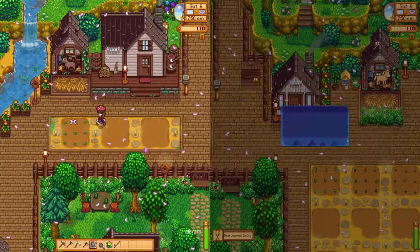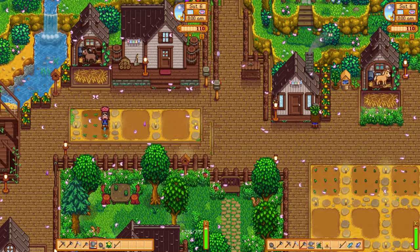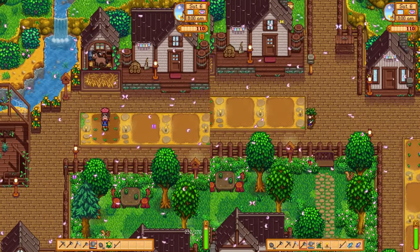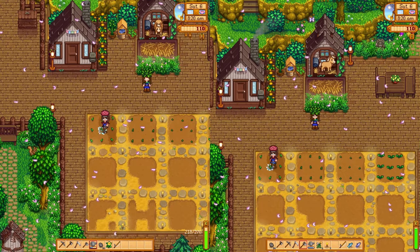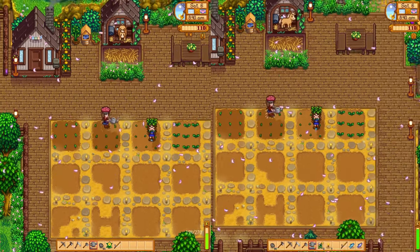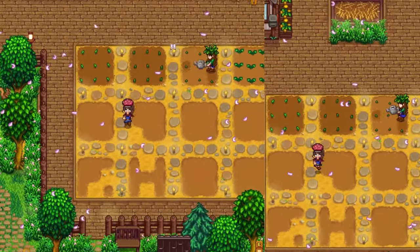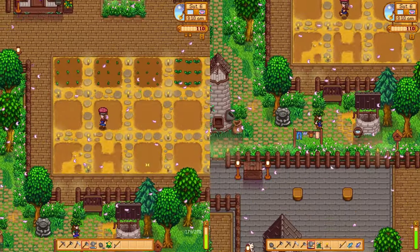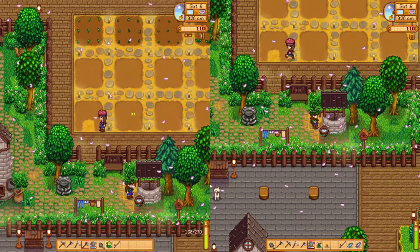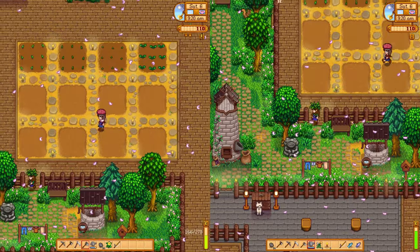I'm gonna water our cauliflower. It's kind of cool because we can actually see what Britt's doing on her screen. We can see what she's doing, we can read her mail. I think we should water our crops first. We have this super cute well down here to refill our watering can. We don't have a lot of money to buy more seeds, so I think we should go fishing today to make money.